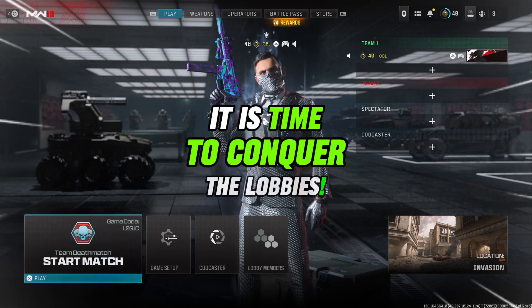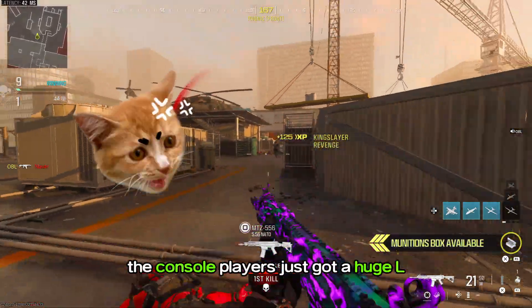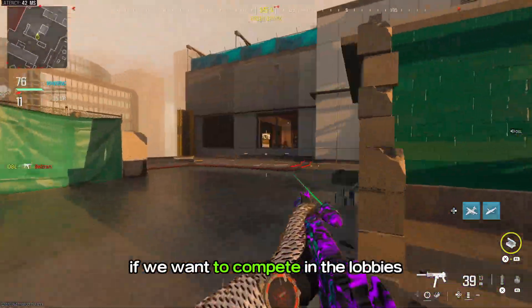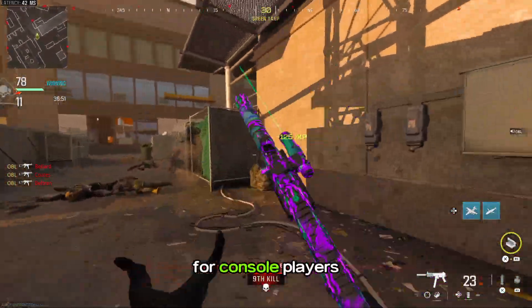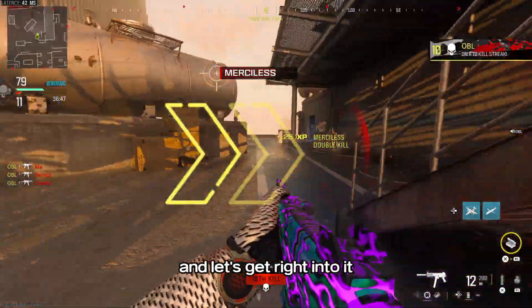It is time to conquer the lobbies. MW3 has been released and on top of that the console players just got a huge L after the aim assist got nerfed, which basically forces us to become better if we want to compete in the lobbies. But this is not a problem because I'm oblivious and you're watching the ultimate aim training guide for console players. Make sure to share this with a teammate so nobody can miss out and let's get right into it.